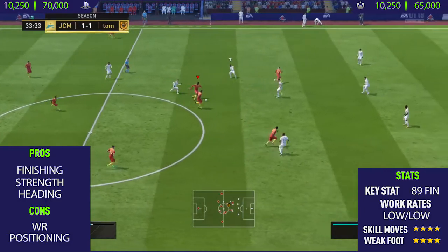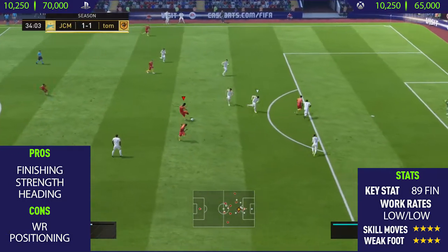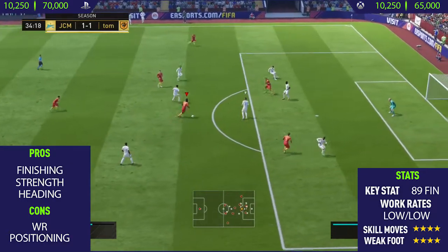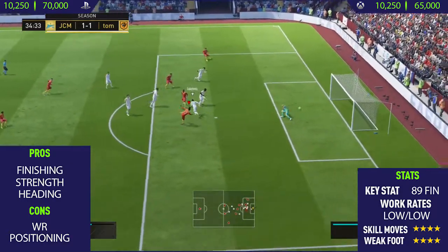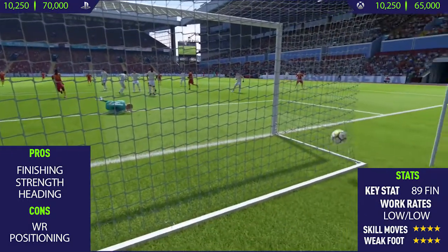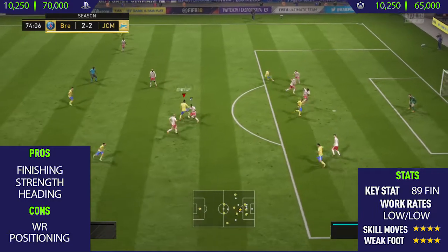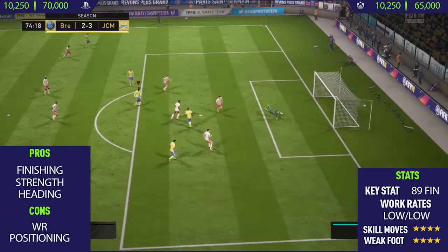Getting to the review now — the first pro I could find on this card was his finishing. He has 89 finishing as his key stat. He's really good at finishing, especially inside and towards the edge of the box. He seems to finish the majority of chances, and he's just a really clinical finisher.